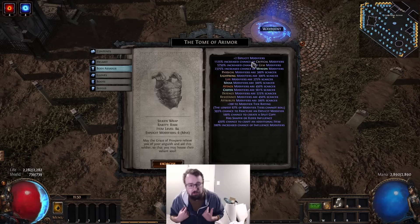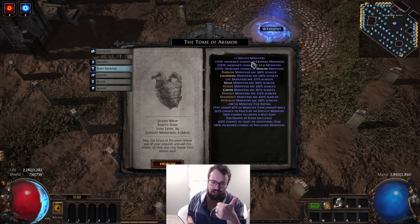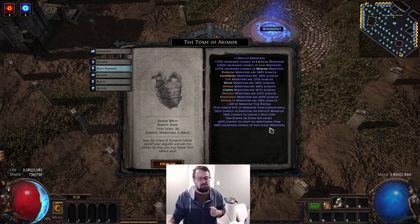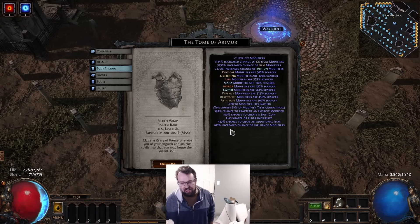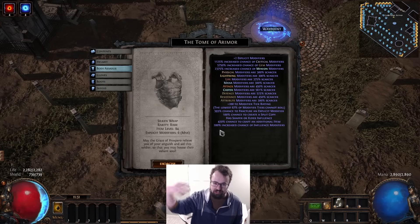Myself, I'm trying to make triple fractured items, and the way I'm doing this is by making it a six-mod item, fracturing six times, and then splitting it. This allows me to get twice the amount of items and spend less money, because the 'craft an additional' option corpse is much more expensive and rarer than fracture corpses. So being able to use cheap fractures and then add a split effectively gives me extra chances of hitting the outcome I want.